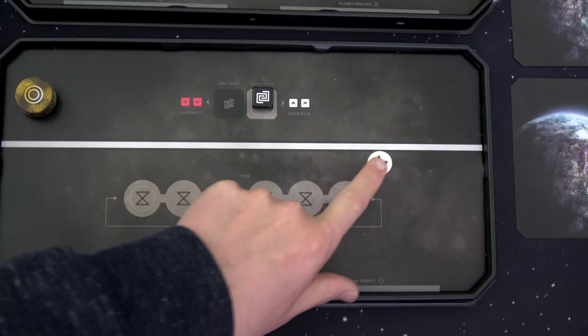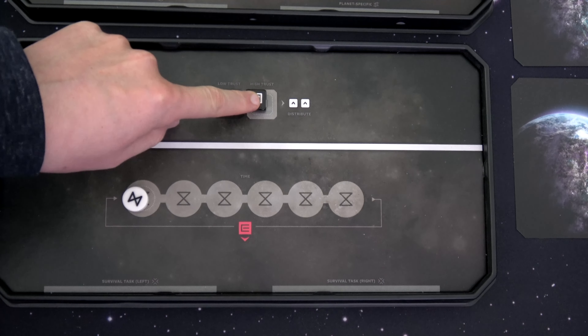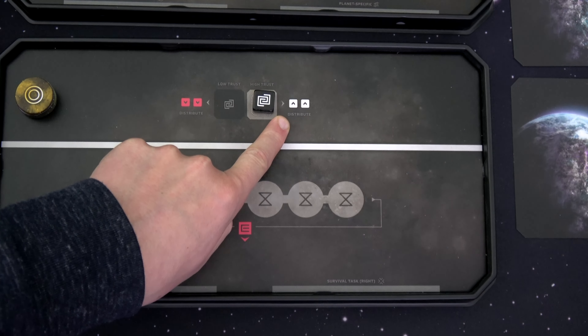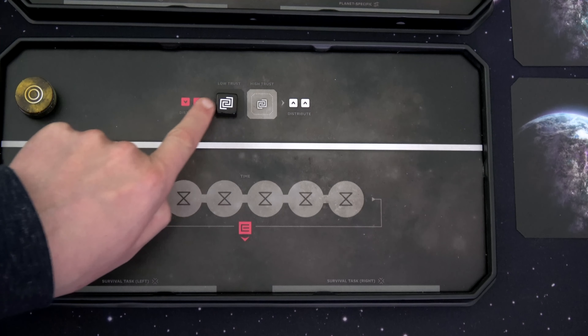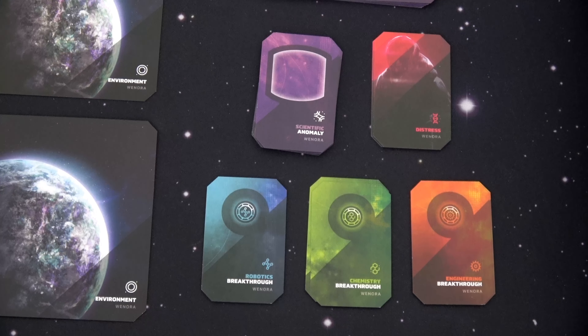If we ever push our endurance down to the red spot on our board, we lose the game. Every time we do actions with certain symbols, this will move the time marker up. We also have a trust marker. The trust marker starts at high trust — it won't stay there forever, it might go to low trust. If you're at high trust and gain more trust, you get to pip up focus cubes. Conversely, if you're at low trust and need to go down and can't, you will pip down those focus cubes — you have to pick two different ones. On this side of the table we have three different breakthroughs: robotics, chemistry, and engineering, with four cards in each.